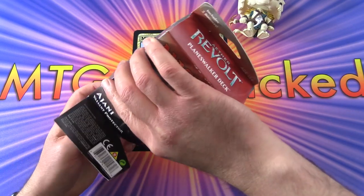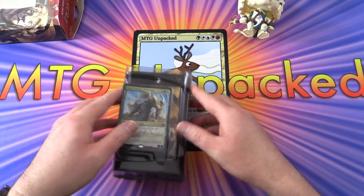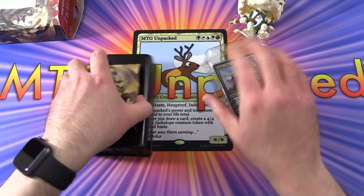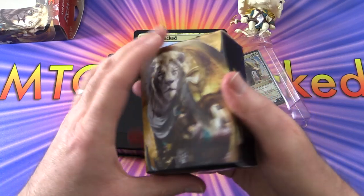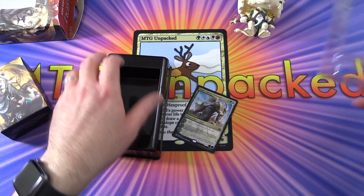These are usually aimed at newer players, so if you've been playing for a while, you're probably not going to be terribly interested. But there's a nice deck box here with Ajani on it. Let's take a look at the foil card.